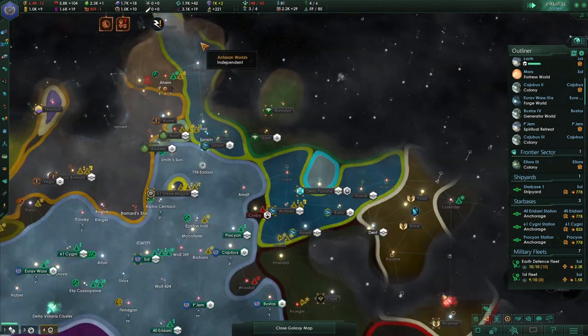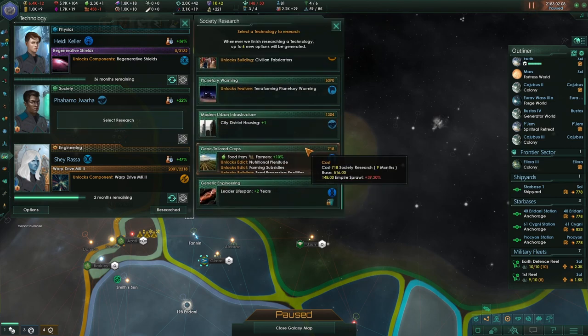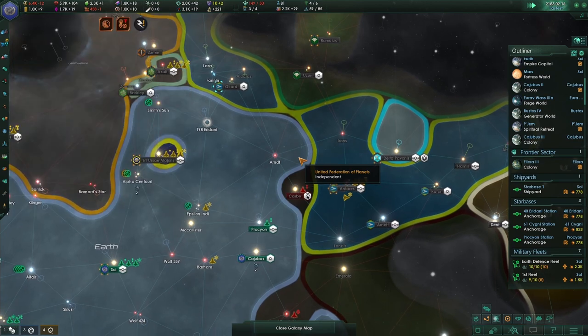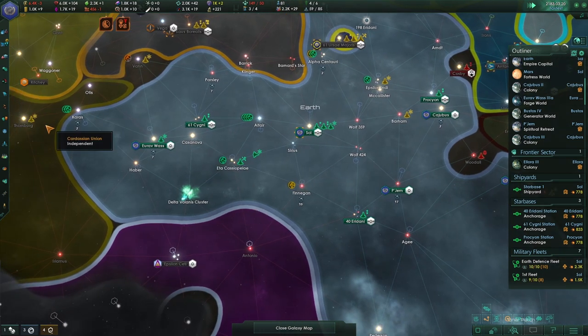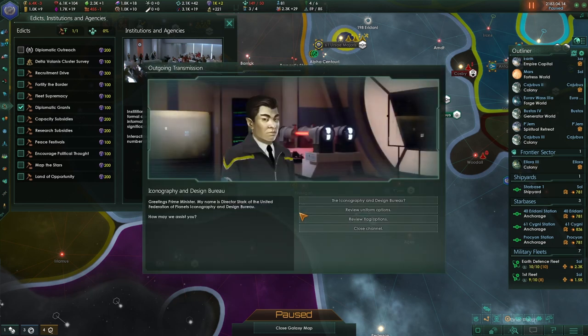It's interesting — the Taran worlds have really spread up here. Research complete — let's go for regenerative shields, absolutely. I'm going to go for food just because we're only at plus one now. I assume we'll get research to increase the amount of edicts we can have active at one time — at the moment we're at one of one. Federation Council, Starfleet Historical Iconography and Design Bureau — let's review the uniform options and show these Starfleet uniforms.